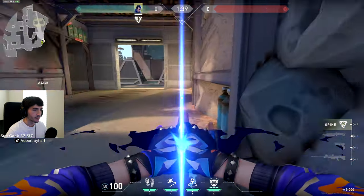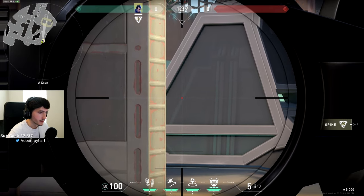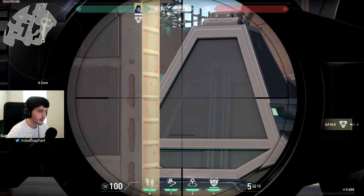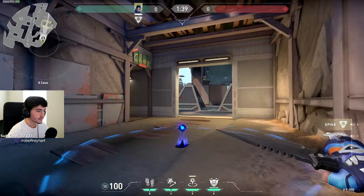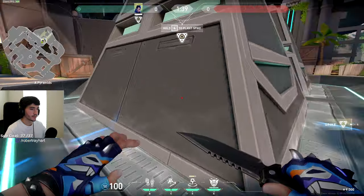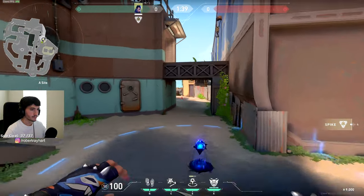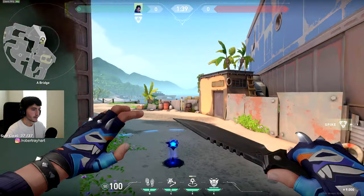If you line yourself up with the center of it, then on the pyramid there's a line going down the left side of it. Just aim at that and throw it out. It's going to go through — like I said, this one's a little precise so it might take some practice. It'll hit these boxes and get you all the way into their spawn.